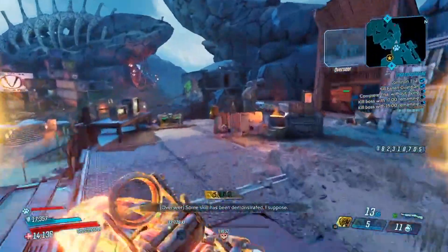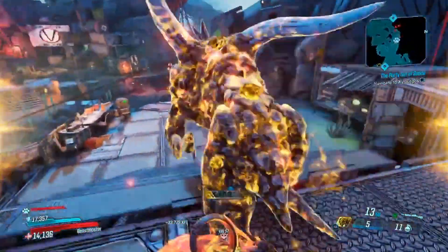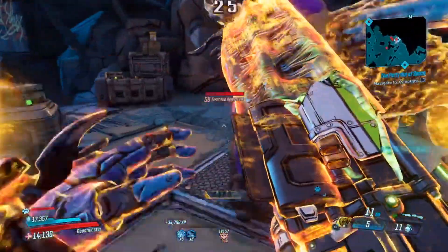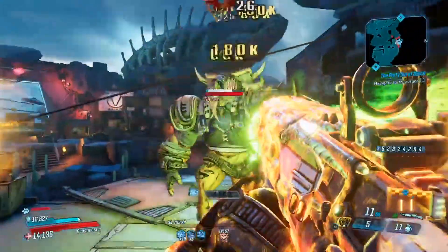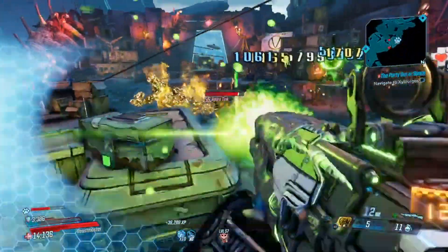Finally, there is the Trial of Survival — I believe Survival is the proper name. You can find this in Devil's Razor. You can get the Breaker, the Bloodletter, and the Executor class mods.